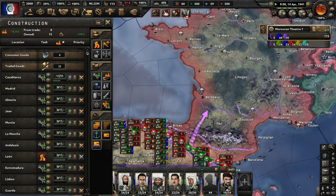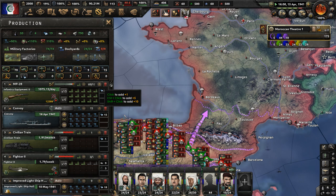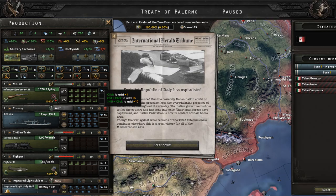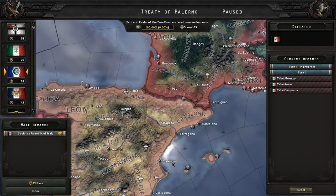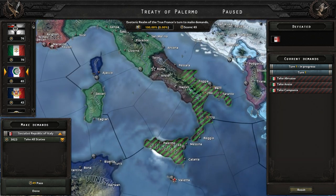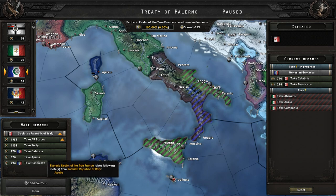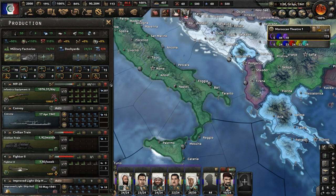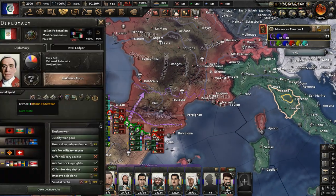We need to make more guns though — just need to up production even more. Going to maybe 100 factories on guns, then 101 factories. The Socialist Republic of Italy capitulated — we don't have enough political power to do anything about it anyway. We're not too worried. Let's just hit done. The Italian Federation got all that land — no surprise, they took control of Italy and peaced out.